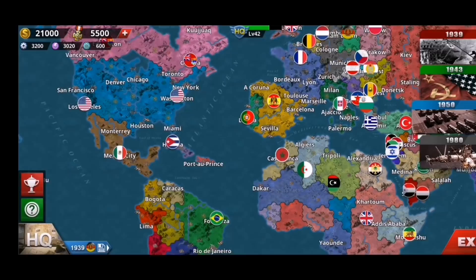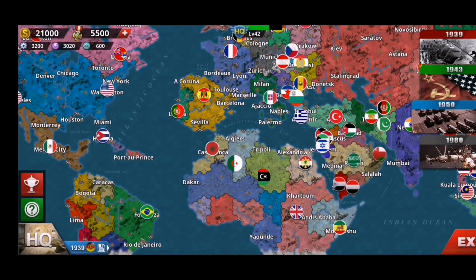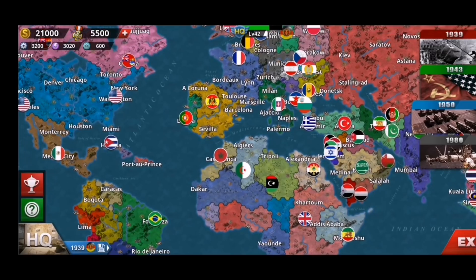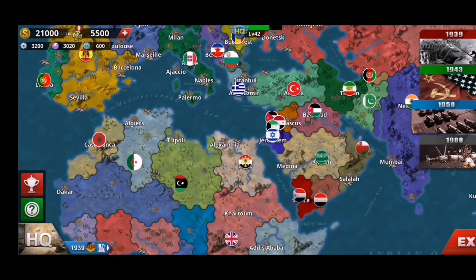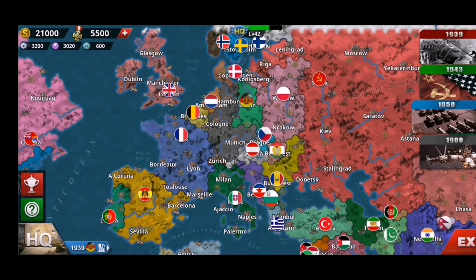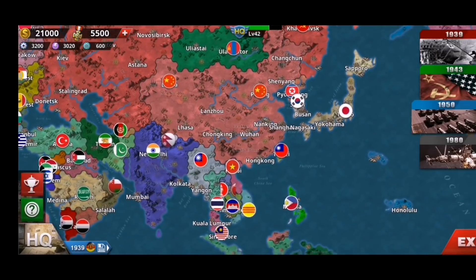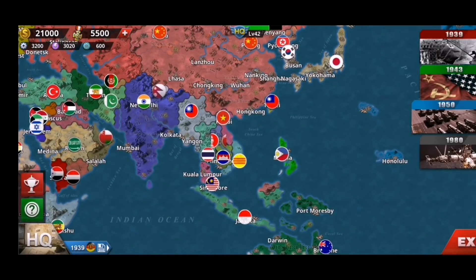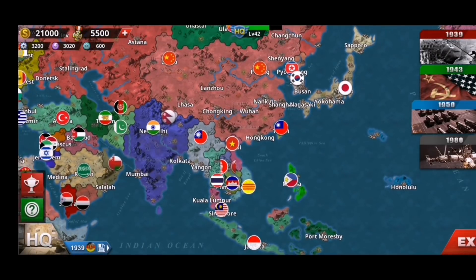Here we've got the 1950 scenario where a lot of new nations have been added. In Africa you can already see Morocco, Algeria, Libya, and Egypt, along with Ethiopia. In the Middle East, a lot of new nations have been added as well, and some nation flags have been changed to Warsaw Pact ones.